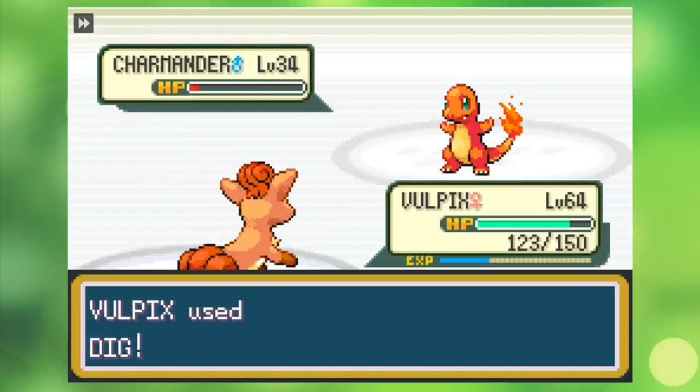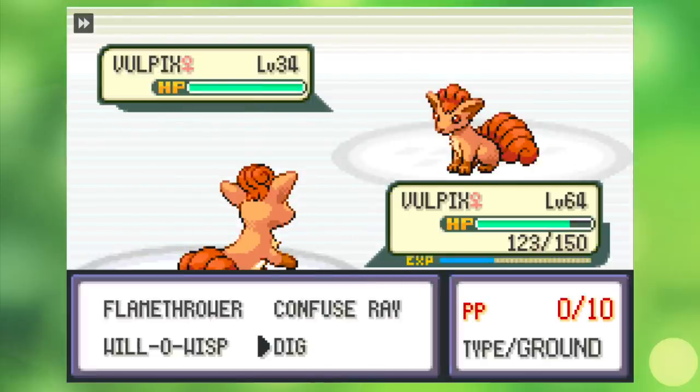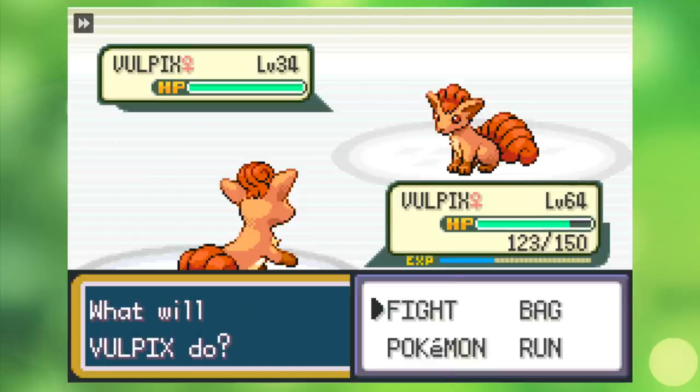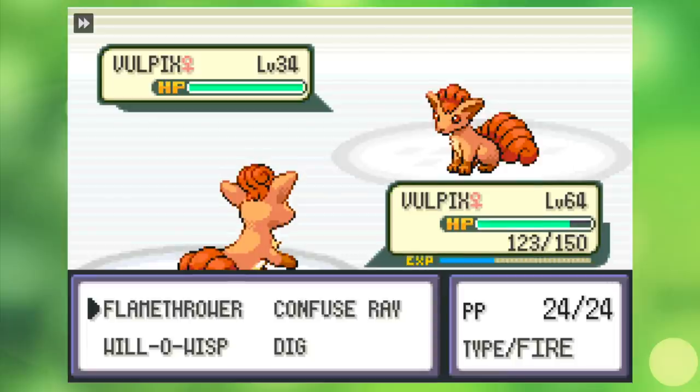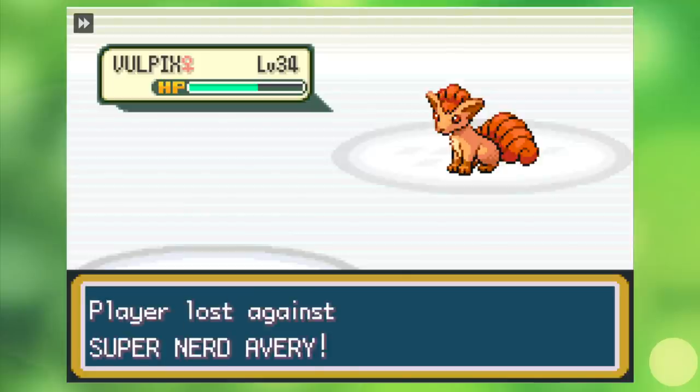That brings us to Blaine's Gym, where I promptly run out of Dig. Hilariously, this happens against a Vulpix who then also uses Imprison — a super dumb move that stops your opponent from using moves your Pokemon also has. Since I'm using the exact same Pokemon as my opponent, I now can't use Flamethrower or Confuse Ray, and I'm out of Digs, so my only hope is to run out of Will-O-Wisps and Struggle, which I don't before I die to Confusion. That's right — I died against a Vulpix.